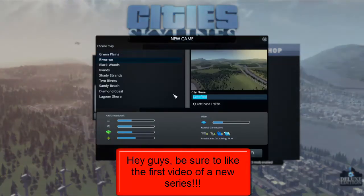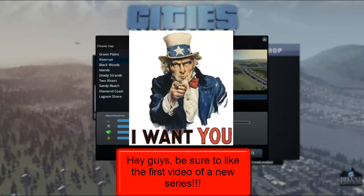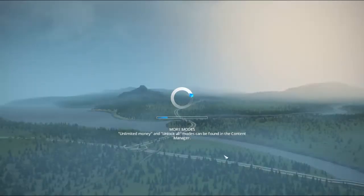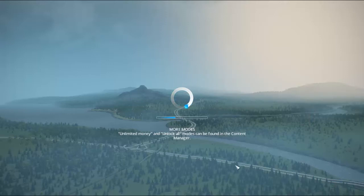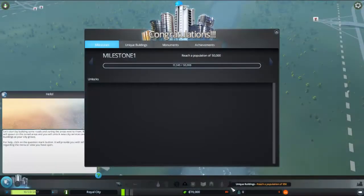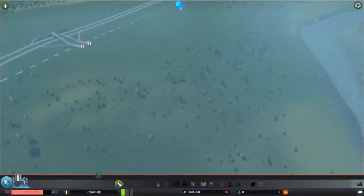We're going to be playing on Riverrun, with the city name of Royal City of course, because you guys are kings and queens and I want you to be coming to our city. I'm going to start right away. Unlimited money and unlock all mode. We found the content manager — maybe I'll do that some other time. Right now we're just focusing on making a nice royal city. I have played this before, so I know what I'm doing.